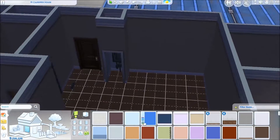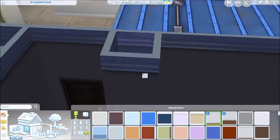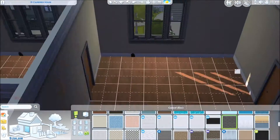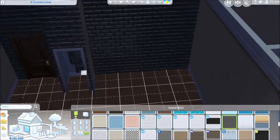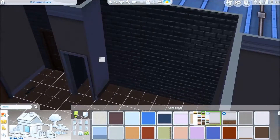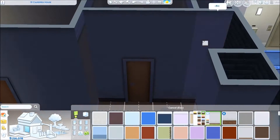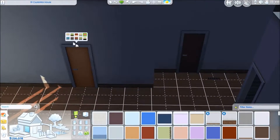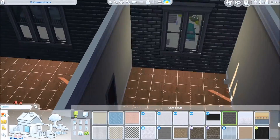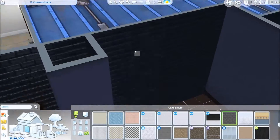What I went ahead and did is I made six different rooms — two of those are bathrooms, two are bedrooms, one is going to be a kitchen slash living room, and then there's going to be a balcony. Those six rooms are on the gallery so you guys can definitely go ahead and download them. I will leave all six links in the description box below.